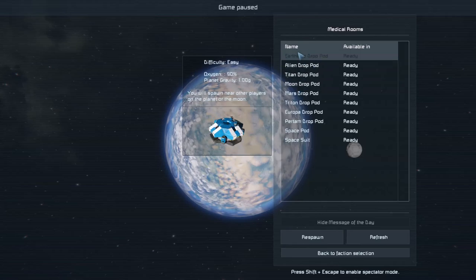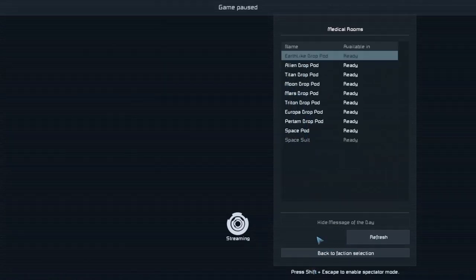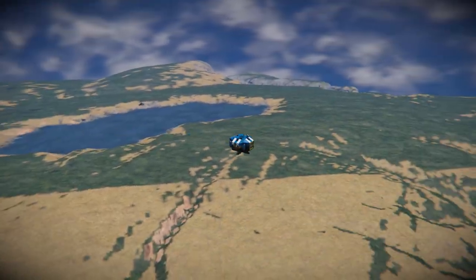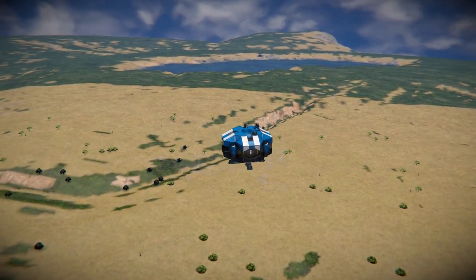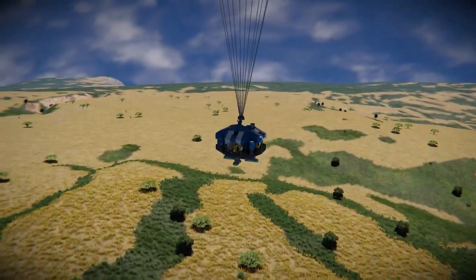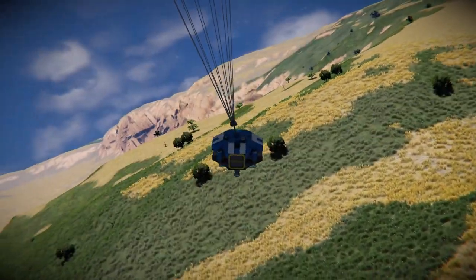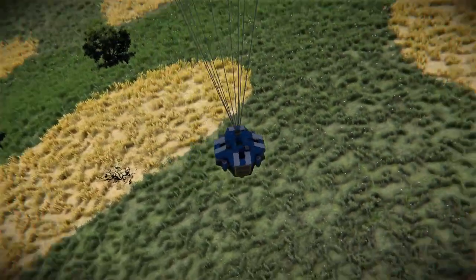We're going to go with the Earth-like which is considered easy, so we're going to click Respawn and it will drop us somewhere on the Earth planet. Now you can get bad drops very frequently. Here is actually a very good drop - we've got a lake over there which is basically infinite ice, pretty flat terrain, there's a bit of a ravine. And you see those white dots over there? Those are ore patches. When you're on Earth you can see them in the distance - all those white patches are ore spots.